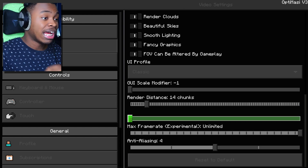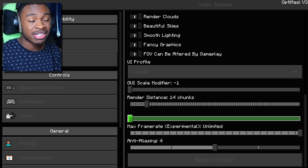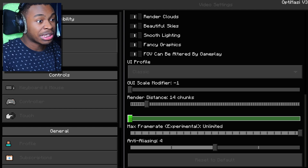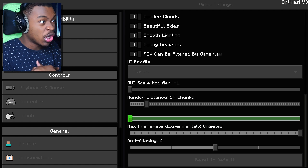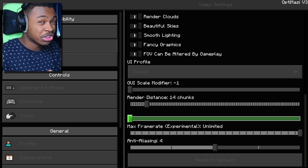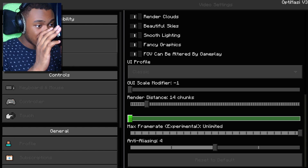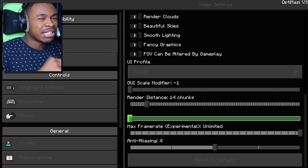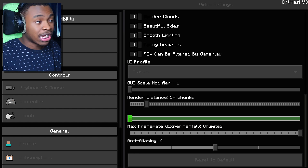There is a Max Frame Rate option and I extremely recommend using the FPS limiter if you have a low or medium-end device getting a lot more FPS than usual. If you have a laptop with a 60Hz monitor and it's running at 120 or 200 FPS causing it to overheat, I highly recommend limiting your FPS to at least 60 — or whatever your monitor's refresh rate is.